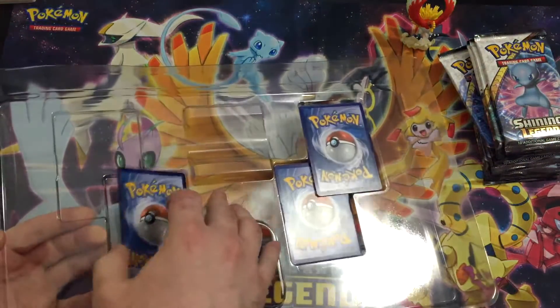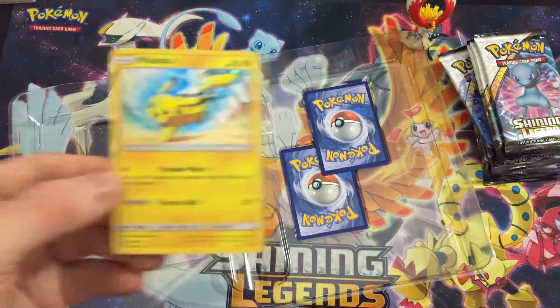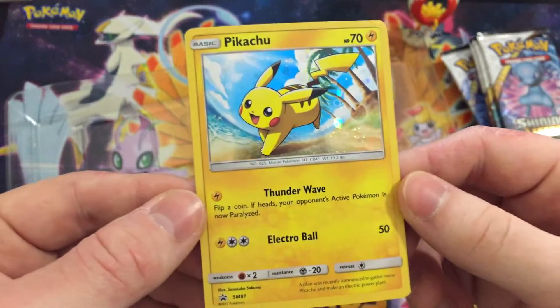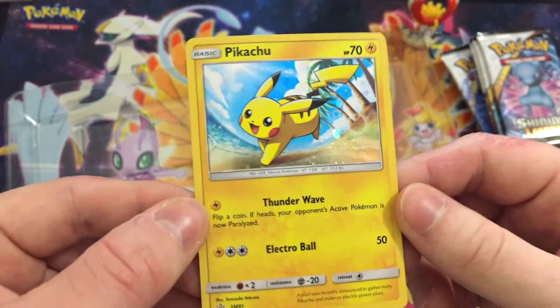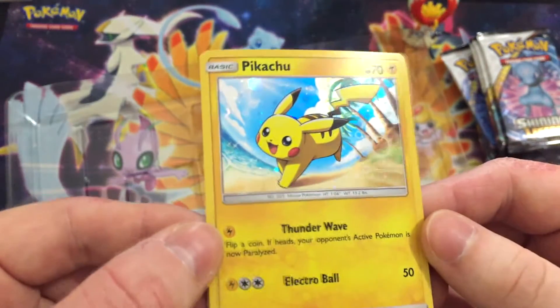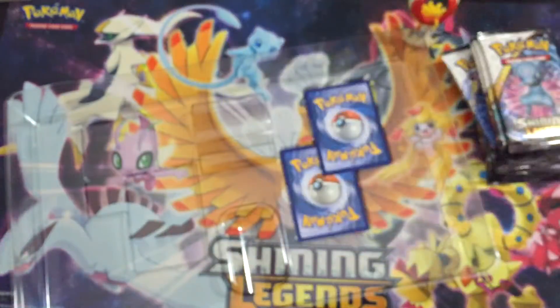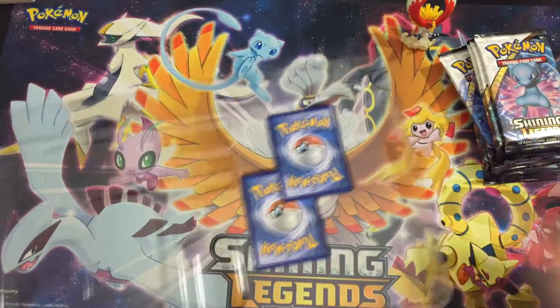Next up is the Pikachu promo. This is also a Pikachu promo, so of course the only way you can get it is in the box here. Awesome artwork — love that holo in the background with the little bubbles, nice sunny day. It's not sunny here, so it's really nice to see.